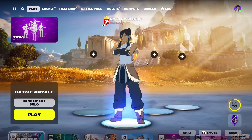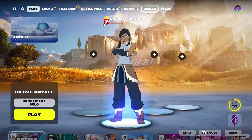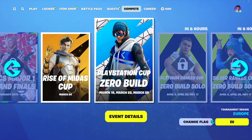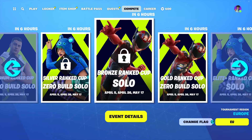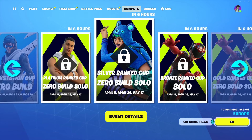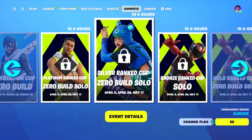In case you didn't know how this works: starting today for most regions, if you go to your Compete tab you will see the Ranked Cups if you scroll all the way to the right. Each one has a different time zone — since I'm on EU servers my cups are available in six hours, but for you it might be different, so log into your account and check your Compete tab.